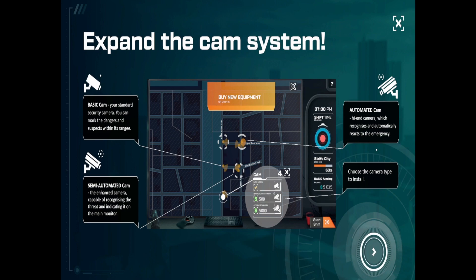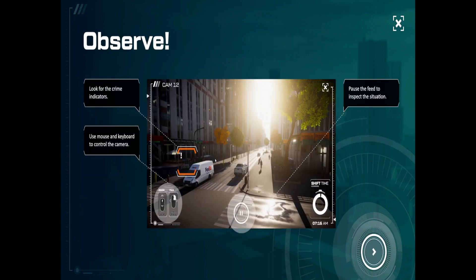I can choose the type of camera from here. They cost different amounts. The basic one I have to manually operate, and the semi-automated one semi-recognizes threats. We need to look for crime indicators and use the mouse and keyboard to control the camera.